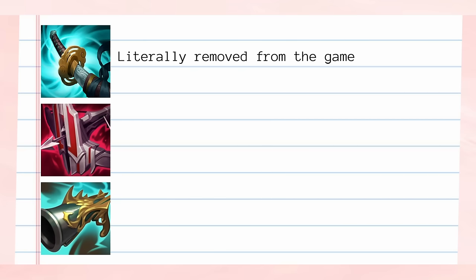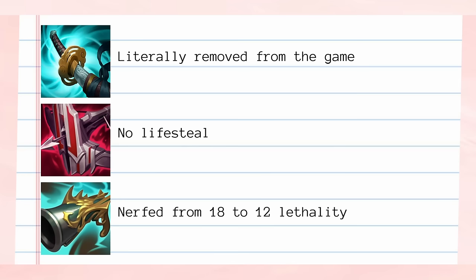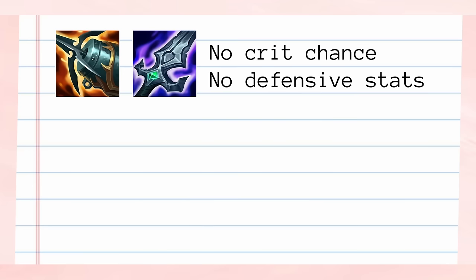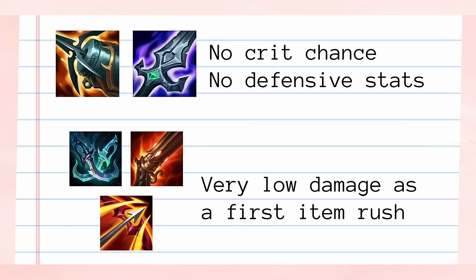Stormraiser was a great item for Aphelios Jungle, as it offered a very powerful one-item spike that gave you a lot of dueling options combined with Fleet Footwork. Shieldbow was a good all-around item, since it gave all the stats Aphelios needed to cover his early weaknesses. Collector was a strong aggressive option for early damage boosts. However, Stormraiser, Aphelios' best first item by far in my opinion, is completely removed from the game. Shieldbow is still in the game but it's a completely different item, granting more stats overall but sacrificing the lifesteal and any form of attack speed. Collector was reverted back to 12 lethality from the 18 it had, making this item also very underwhelming to rush.